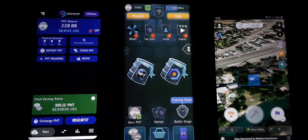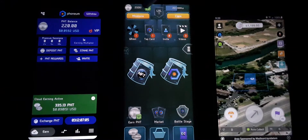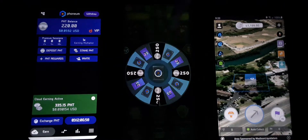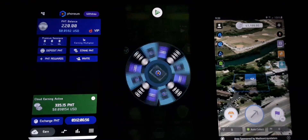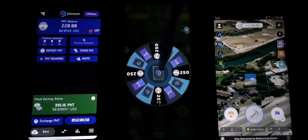Right now I've got some daily rewarded tasks to do. Let's start with spin the wheel — click on that, spin the wheel. We just added some PHT coin to our holdings — not sure exactly how much. Let's dismiss that.